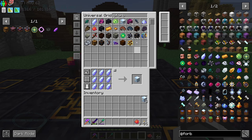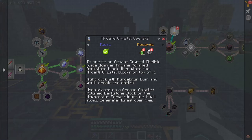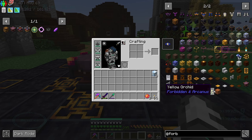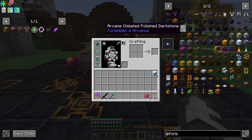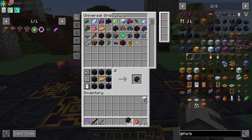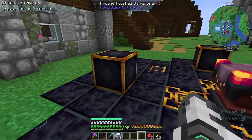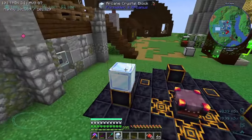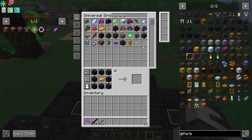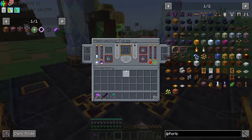I want to make four obelisks. Was it arcane polished? It's the chiseled polished ones - these ones. With these we can place them down like this. The nice thing about these is you can pick them up afterwards. Place them around and then right-click.